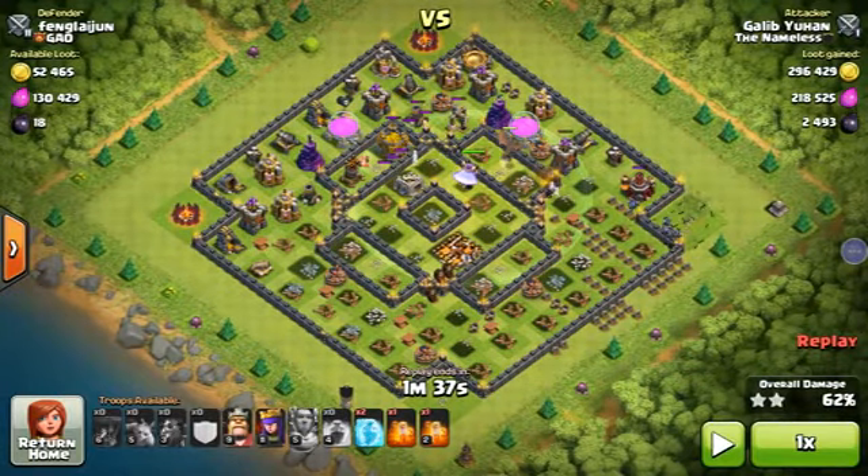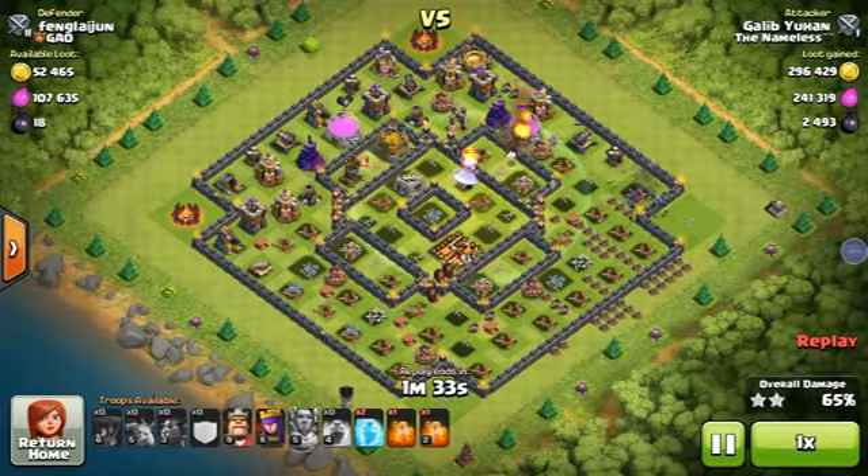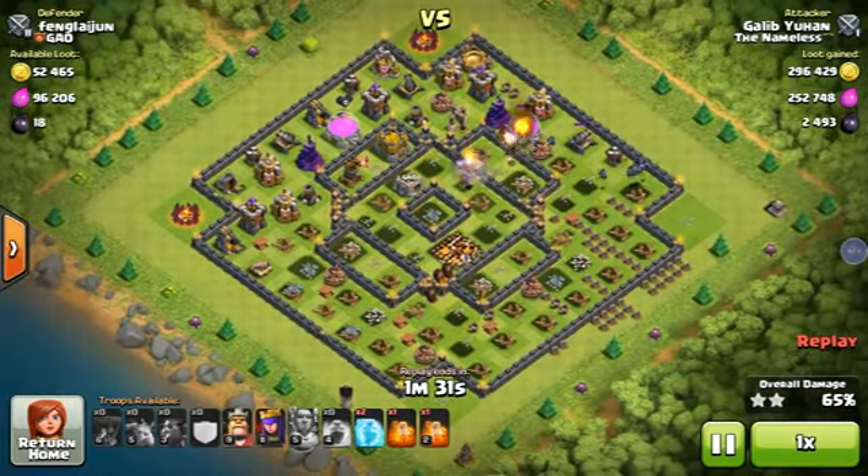You can see almost 62% is done. The Town Hall is chipped. My Freeze Spell is still left — I left it because there was a Beast in front. I also have the King, Queen, their abilities, and the Poison Spell saved. The Grand Warden is about to die — and it's dead.